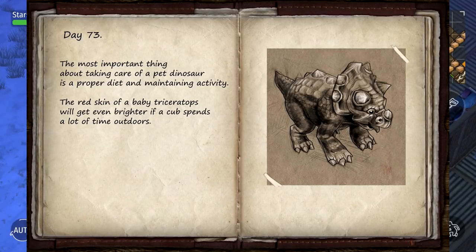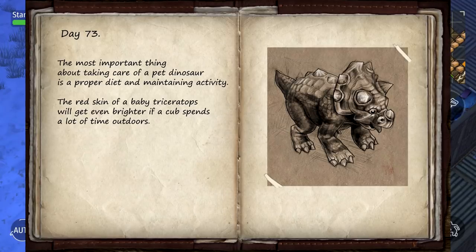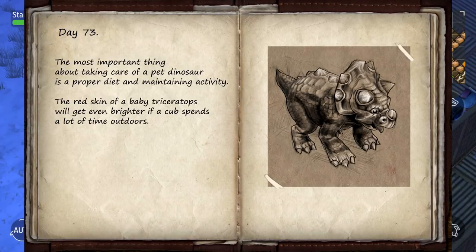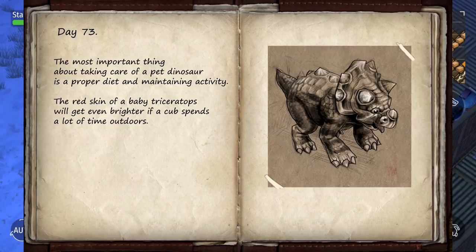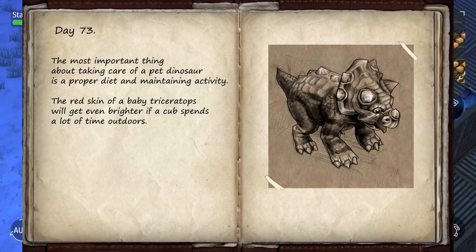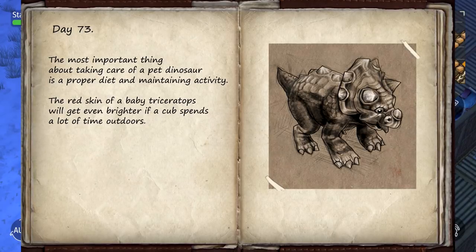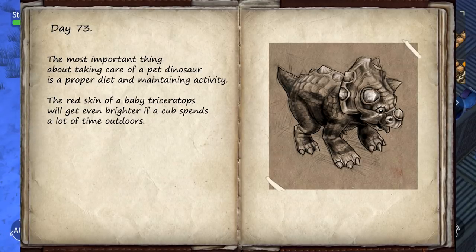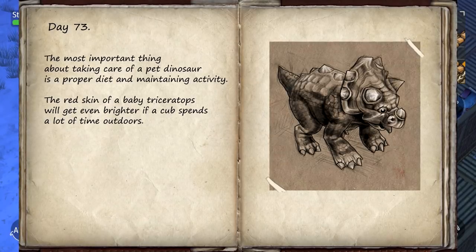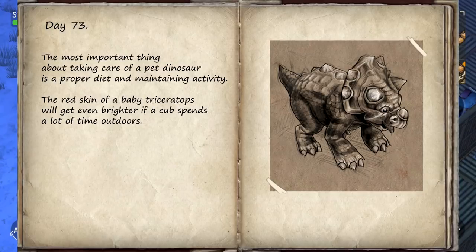The reason I wanted to begin the basic steps of building this incubator is because there has been a lot of juicy, delicious information coming out. Here we have a little journal released by the Jurassic Survival developers as a teaser. The most important thing about taking a pair of pet dinosaurs — a proper diet and maintaining activity. The red skin of a baby triceratops will get even brighter if a cub spends a lot of time outdoors, and on the right we're seeing that baby triceratops.